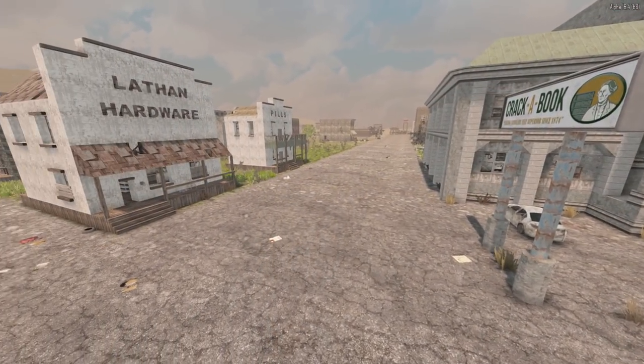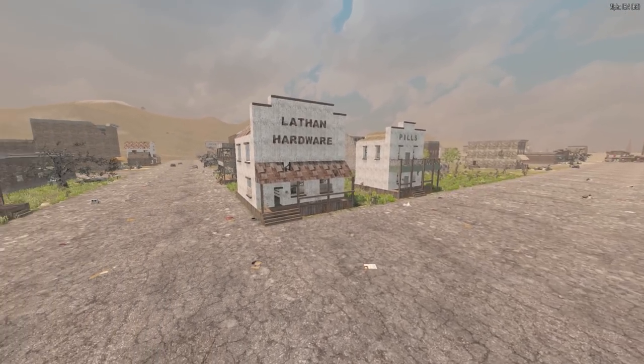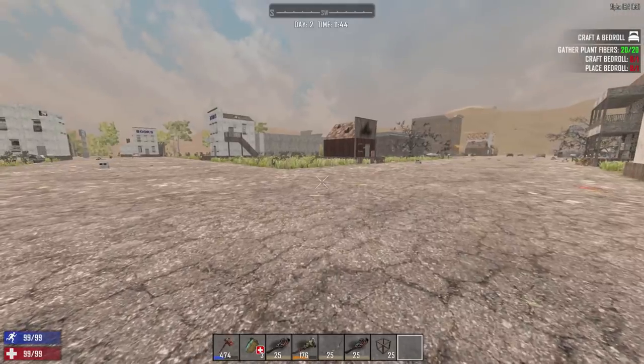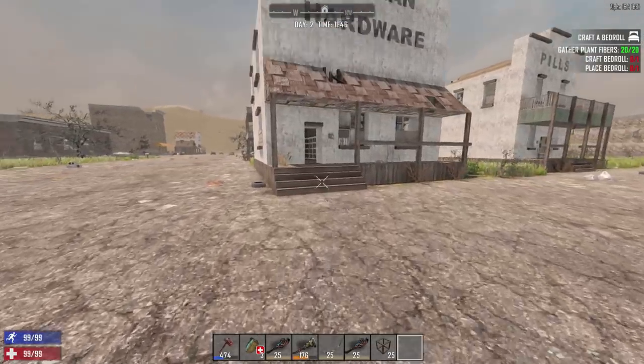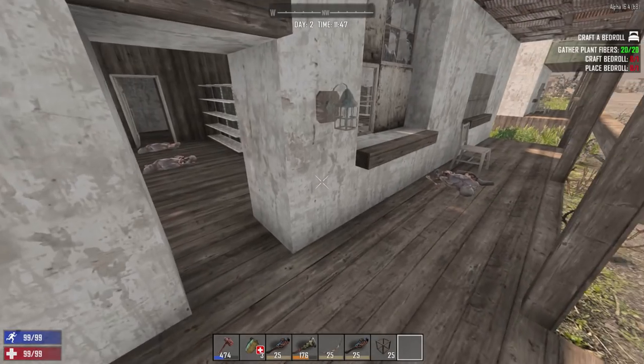Lathen's Hardware is this one, and it is one of the places you can find some parts. So let's go inside and take a look. Due to the nature that I attempted to record this once and the recording didn't take, we've already busted into this building and killed a bunch of zombies.